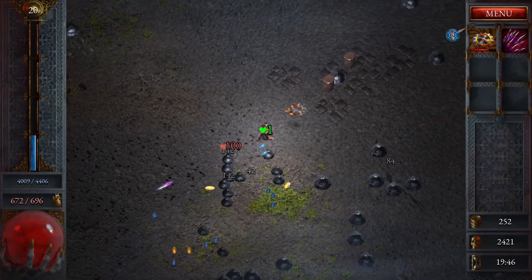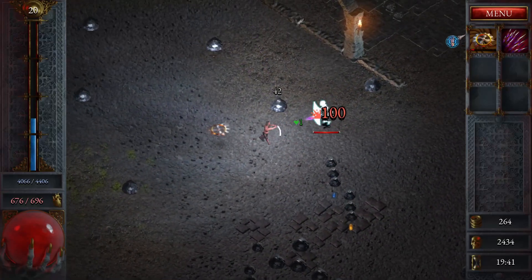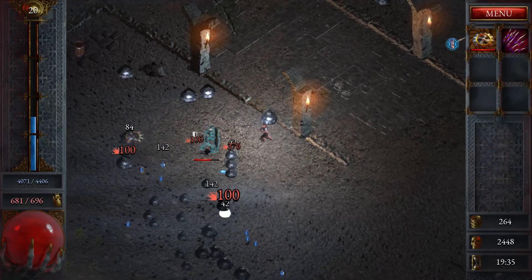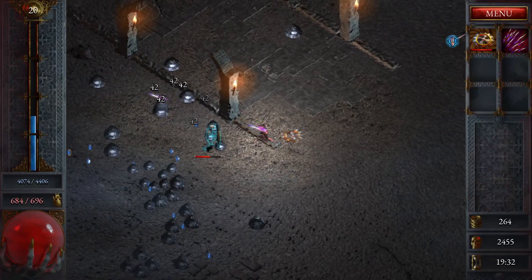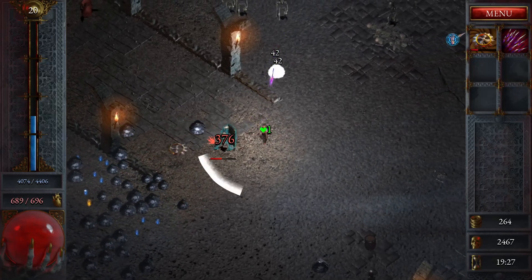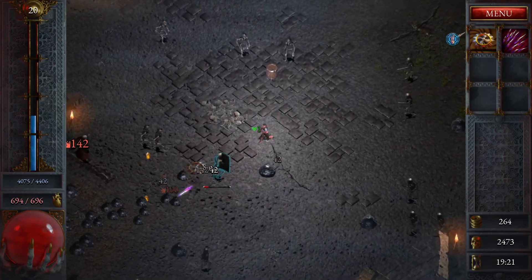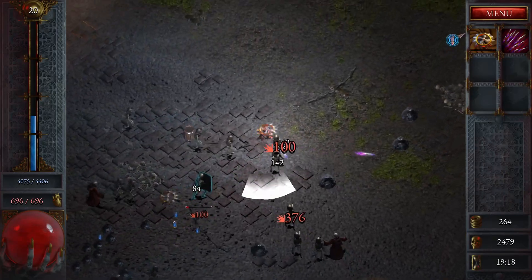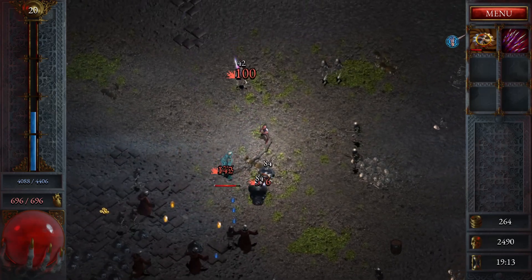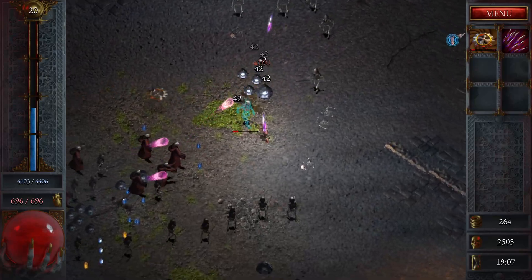This is why I hate the slimes — no matter what you do, you've got to hit them two or three times, and then you've got to deal with the shield. Now he doesn't take too long to kill, he's just annoying. This is where you need some damage over time, of course we don't have that. He's going to get even faster in a minute because he's going to lose his shield.